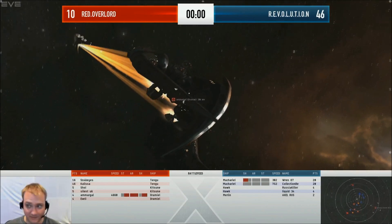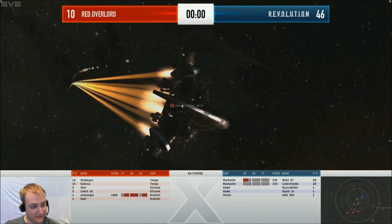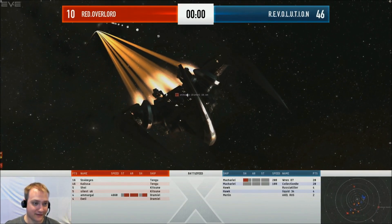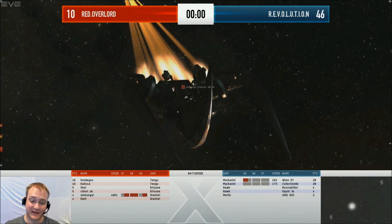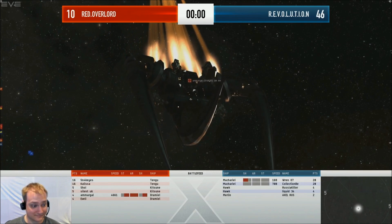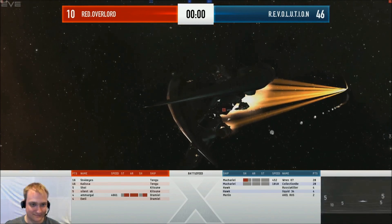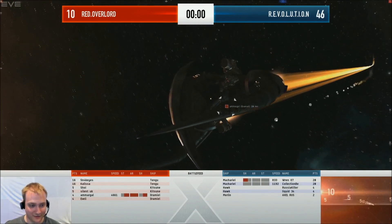And that is our match — the victory goes to Revolution over Red Overlord. On points: 57.5 points for Revolution, 10 for Red Overlord. That is going to be our first half of the day completed. This is Ravy signing off. I enjoyed being here today, guys — can't wait to see you tomorrow. Good luck to everyone else in the tournament. Come back for the second half with Zastro and Kill 2.